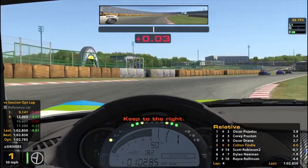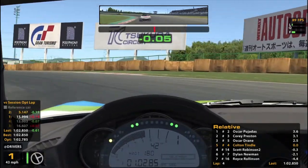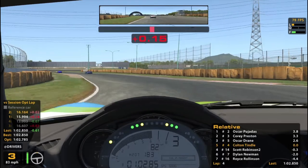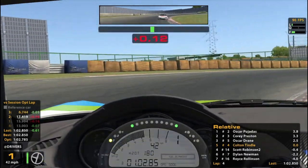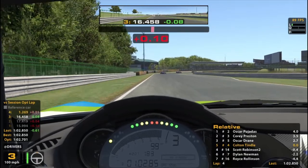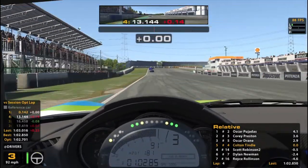He did not give us very much room there. I thought I had plenty of nose there, but he apparently did not think so. We'll see if we can pull away from him despite draft. Maybe that was a little bit of a dive bomb — looked like he was giving me the room, so I was going to go for it. And all of a sudden it didn't look like he was giving me the room anymore. I had a bad final corner — not the worst, but certainly could have been better.